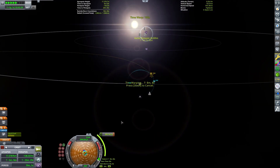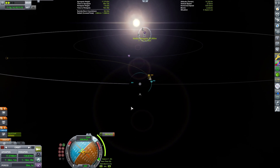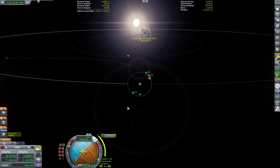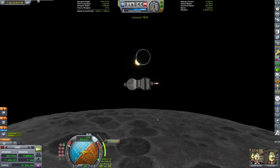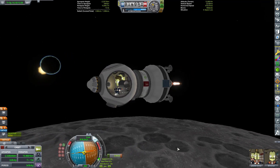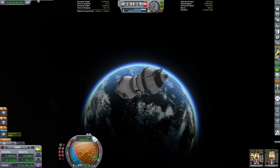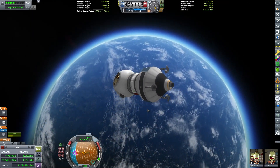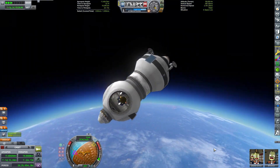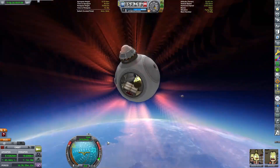One of the most interesting parts of the study was that they did genetic testing on all of the plants, and this type of genetic testing has been done on plants grown on the International Space Station. It's interesting that plants grown in different environments will turn on and off different genes and express them differently. With some of the lunar soil, the genes expressed differently in those plants, and the scientists weren't even sure what those genes were responsible for.